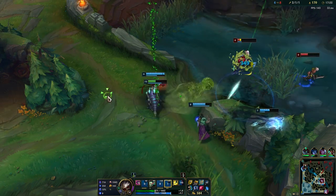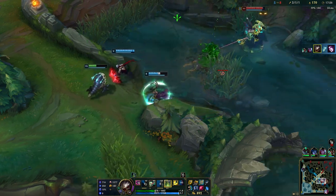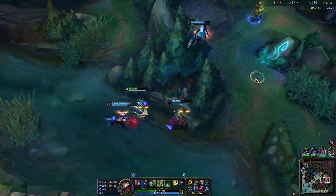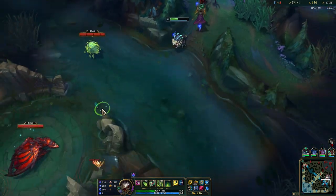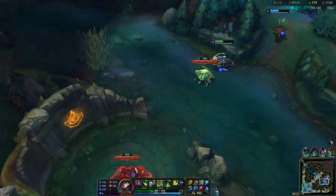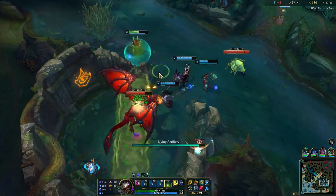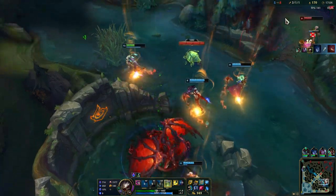And down she goes. We should be able to get this guy as well. I do have my shield now with the Seraph's Embrace. That blue buff would be so nice on me. Maokai can do much better in teamfights even if he was losing lane - then we would not be too worried. Let's get back off and buy Rylai's here so we have the slow, which makes it harder for them to escape.